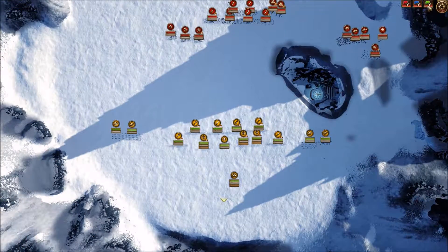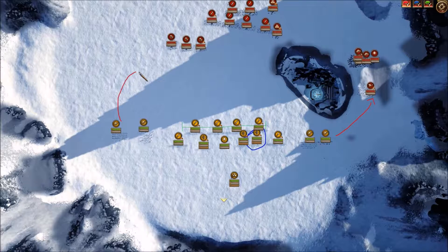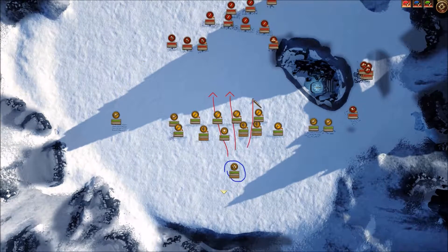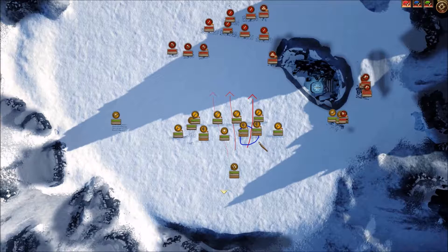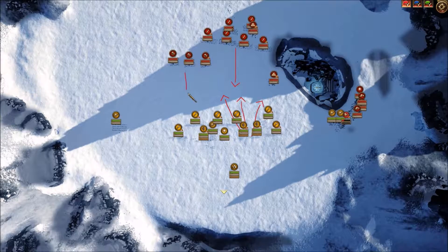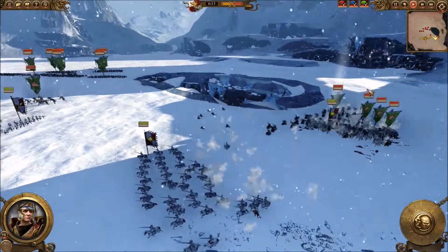Let's take a look at the tactical map now to show you my plan. I've got a basic plan here: hold up the line and have my archers shoot at them from the back while my cavalry flank on both sides. I also have my hail barriers on each side of my holding line for those trolls. My opponent though surprises me by having all of his cavalry on one side, so I had to move one of my cavalry from the left to the right for support. I'm also pushing my spearmen to use for support in this battle.